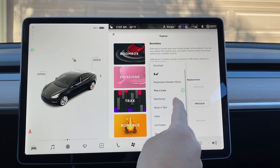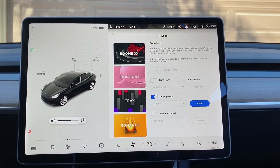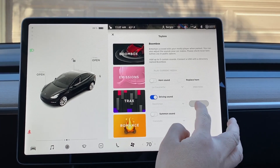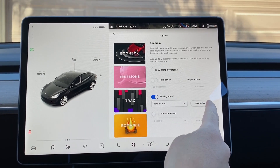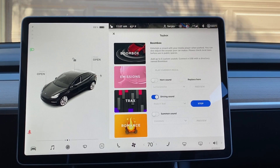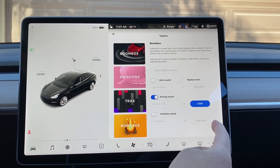Back to Toss a Coin. We also have Rainforest — this sounds like the Rainforest Cafe. Kind of peaceful. Let's see what else we got here. Rock and Roll — that one's kind of loud. A little rock and roll music.